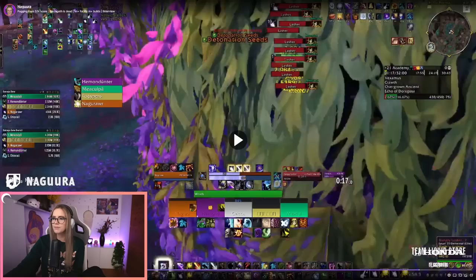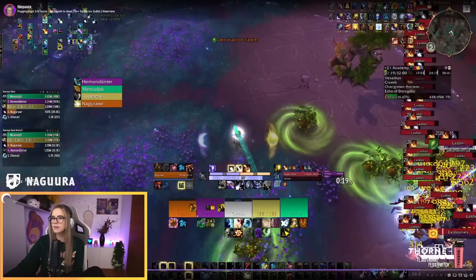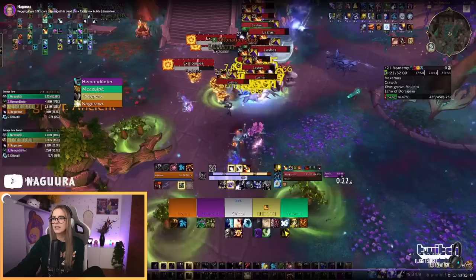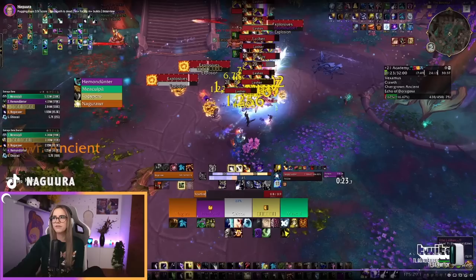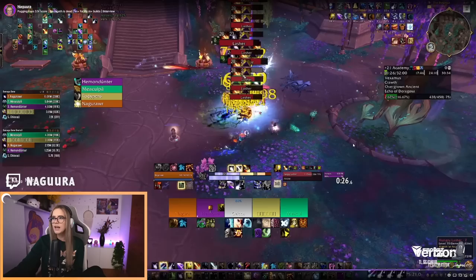Usually entering Eclipse first makes sense because then you proc your Balance of All Things, your Solstice, your free 4-piece Starfall, and a bunch of other stuff. If the mobs die really quickly, you can just not enter Eclipse first at all — you could instantly press Incarnation instead. But here I felt like I have the time to enter Eclipse. Then I use my free 4-piece proc on Starfall, use my cooldowns immediately, use Starfall again, dump my Astral Power into Starfalls using my Potion as well, then cast Mushrooms. As soon as I'm not going to overcap Astral Power anymore, Mushrooms will apply Waning Twilight to all mobs that have Sunfire and Moonfire on them, giving extra damage, and Mushrooms themselves do a lot of damage.